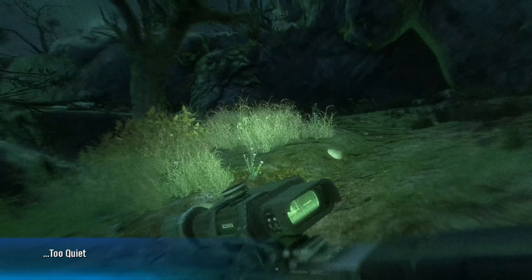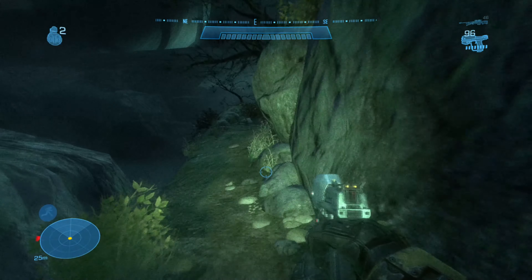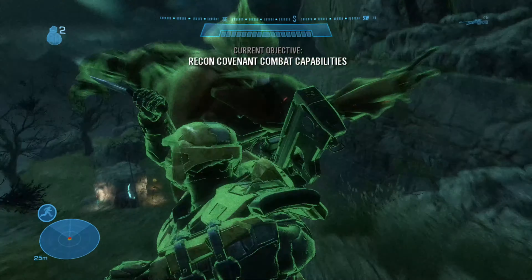We're gonna start up Nightfall — this is the third playable mission and it's a very easy mission to get this achievement on. You want to run up behind any enemy and press and hold the melee button. Right at the start of this mission you can see there's an elite that is not facing you.